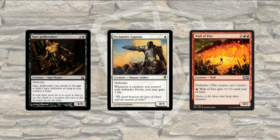Here's Wall of Fire. One Red Red for a 0-5. It has Defender, and it has an activated ability. Pay 1 Red, Wall of Fire gains plus 1, plus 0 until end of turn. So it's a pretty great Blocker — a 0-5 can absorb a lot of damage. And if you pay that extra 1 Red Mana, you can give it a little bit of damage when it's defending. You can activate this multiple times, so if you have 6 Red Mana available, you can pour it all into Wall of Fire and turn it into a 6-5.